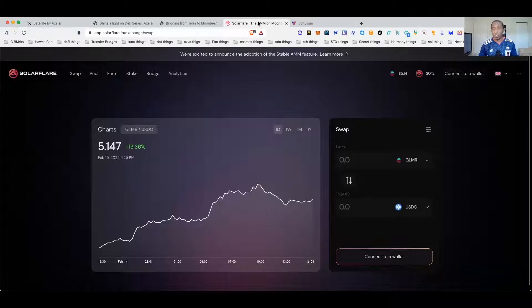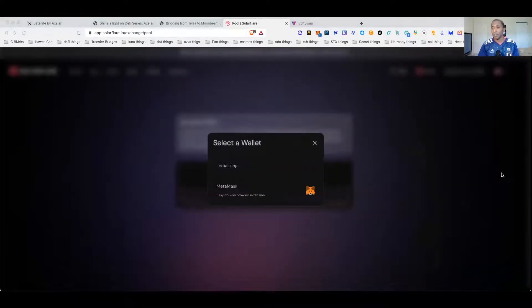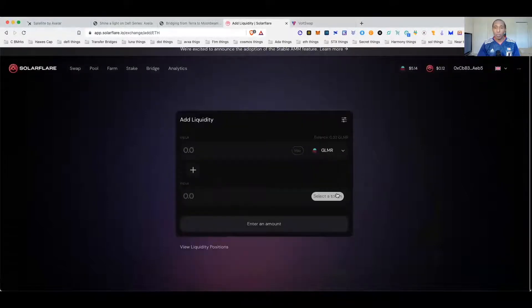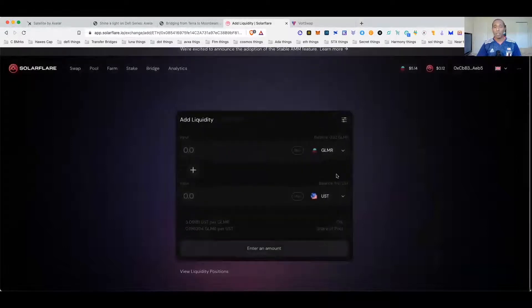For the UST we just moved over into our Moonbeam account, we're going to go over here to Pool, connect wallet — let's go ahead and connect that up. There we go. Now we want to add to a pool. We're going to do Glimmer and UST. Let's find our UST — there it is.